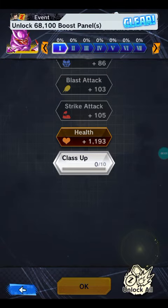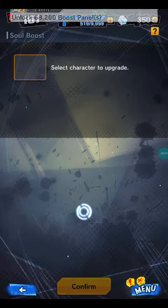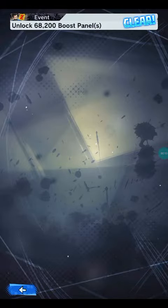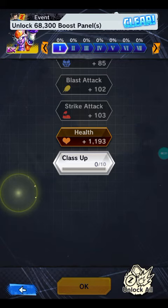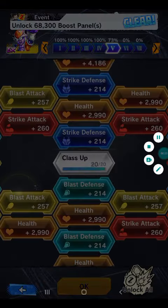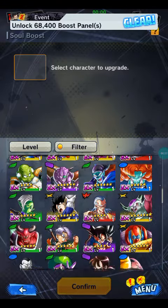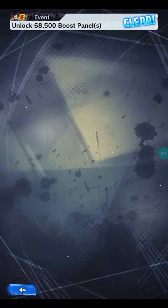The best way to get a lot of CC is to just solo boost a lot of units for the missions — the unlock boost pile missions. They are very handy for CC. I'm going to try building up to 100 missions for the CC.